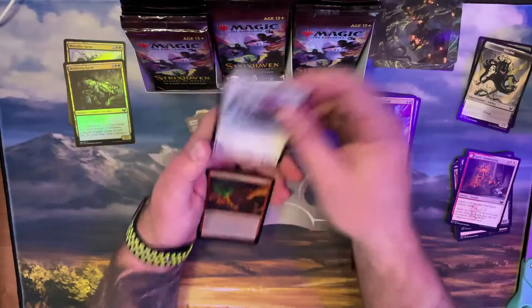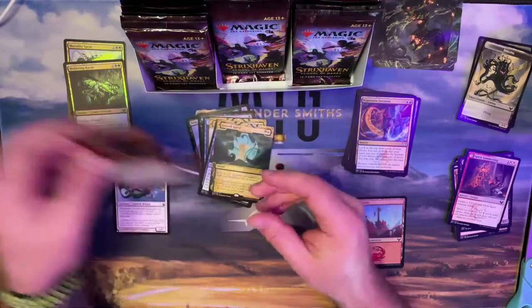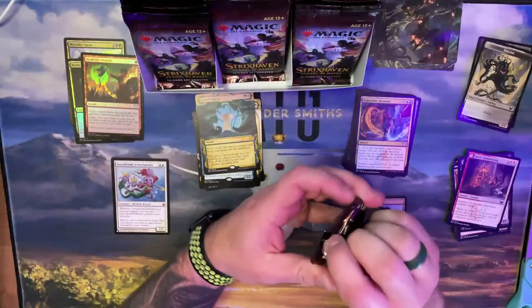What does that Strix one do? Sacrifice it, and when it dies you learn. Meh. Growth Spiral — I guess that's okay. Foil on the Stony Brook — that's my list card right there. Pretty garbage too, so nothing too exciting there.